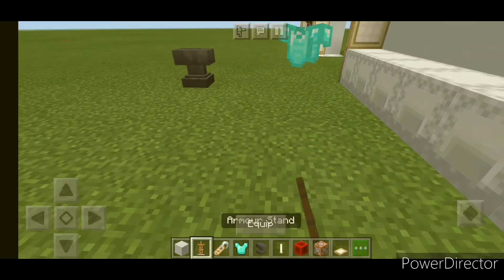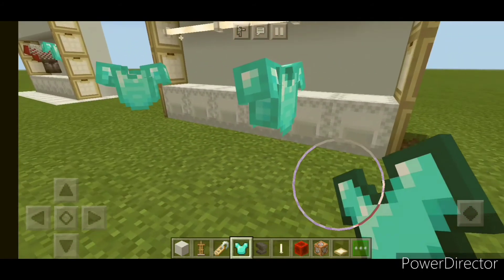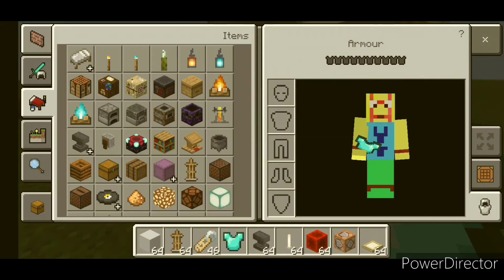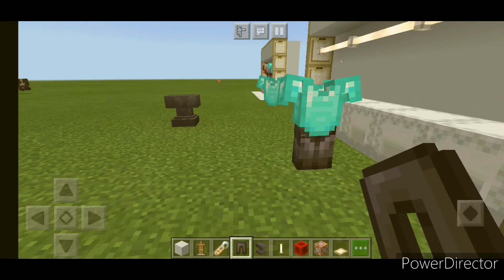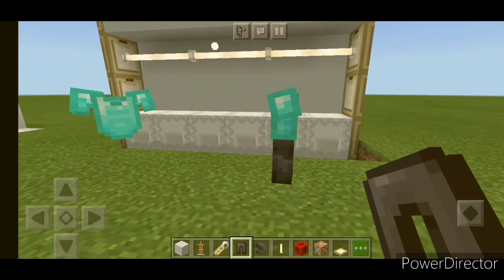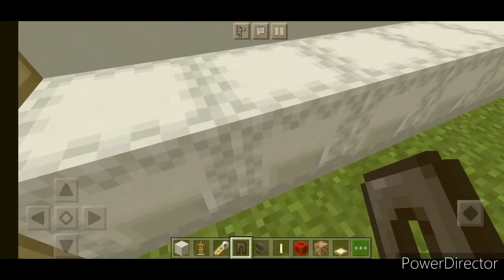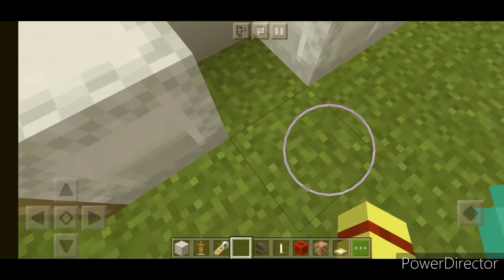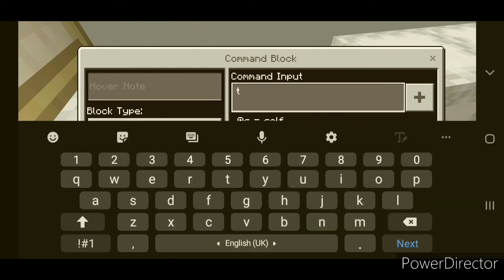We can place one more armor stand here and it will be invisible too. This armor stand is on this block, so destroy this block and dig one block down, then place a command block. This command will also be in the description. Set it to repeat and always active.